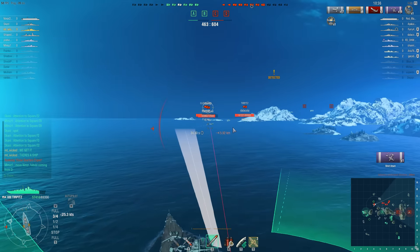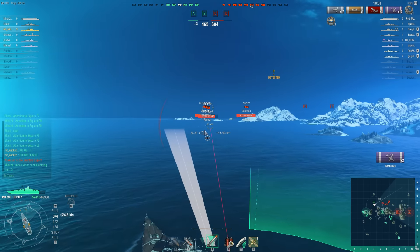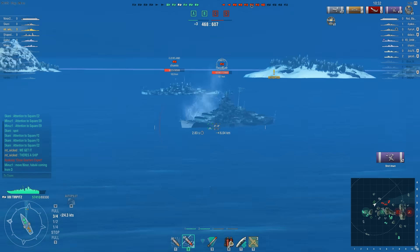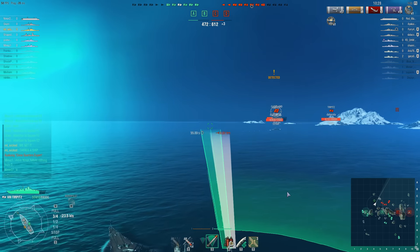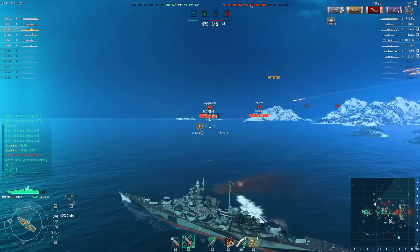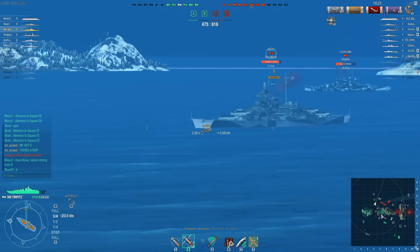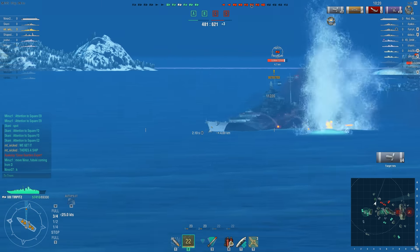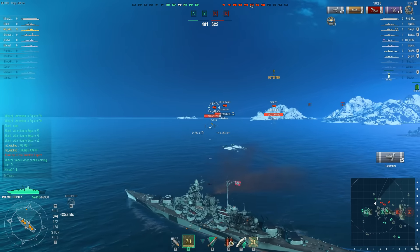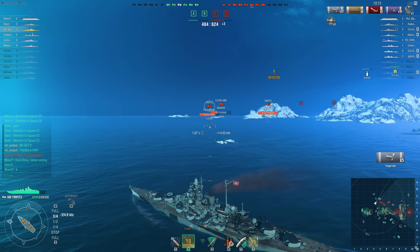There are two enemy Tirpitzes and a Cleveland, so the odds aren't really in Wicked's favor. There isn't much support — there are some planes incoming, but the other friendly ships aren't around, so it's not looking very good for him.